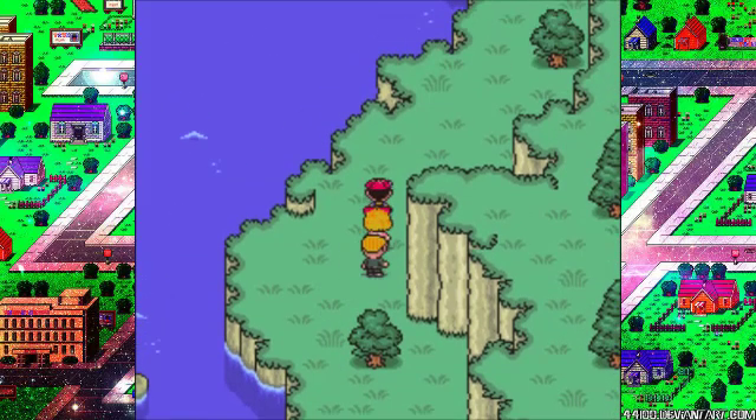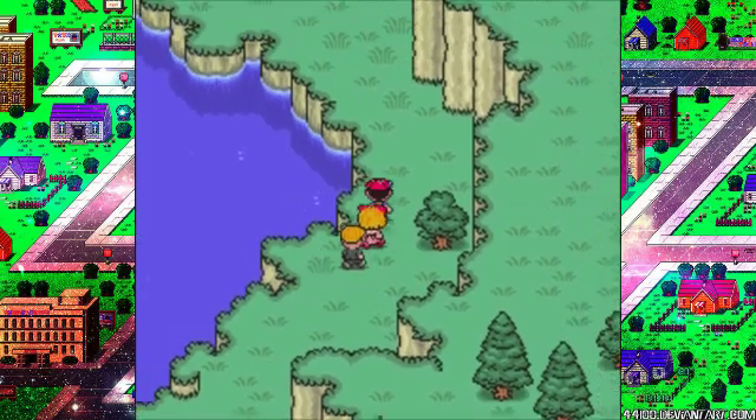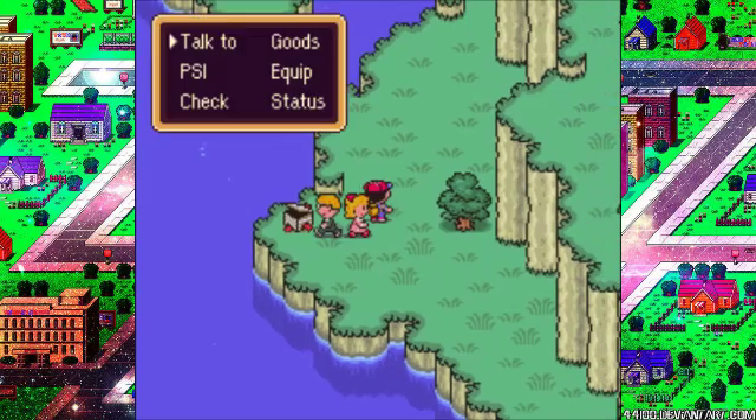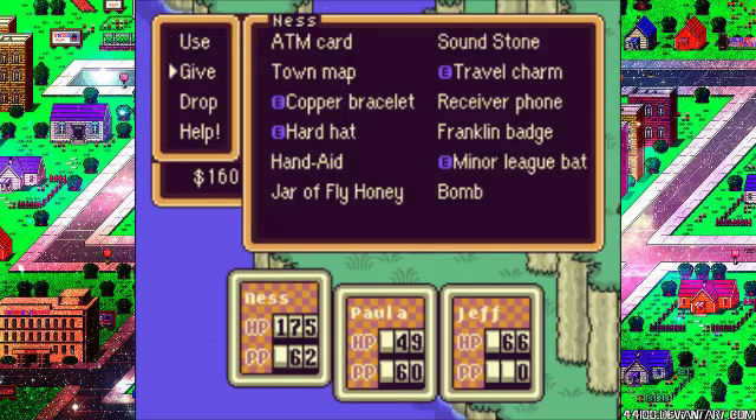Welcome back to more Earthbound. We've left Threed via a collection of tunnels and fought a mini barf. There's a bomb inside — Paula, you take this bomb.